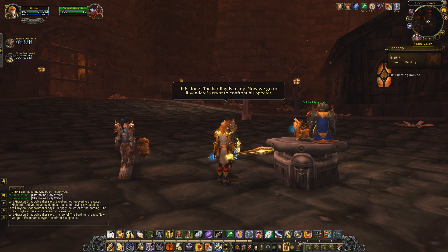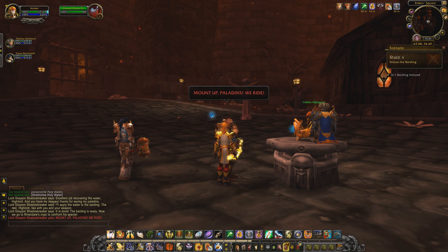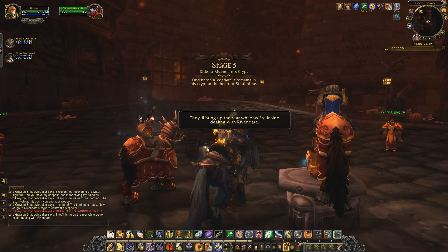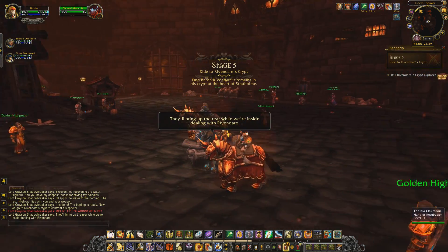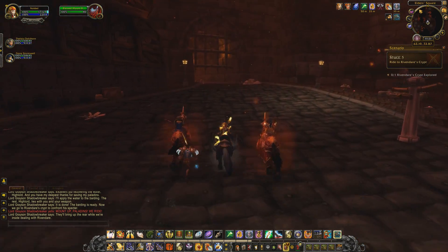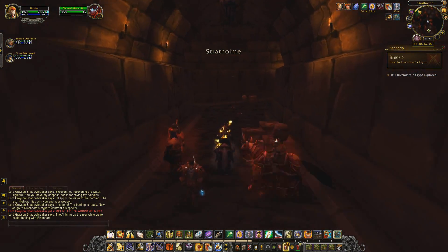Now we go to Rivendare's crypt to confront his spectre. We mount up and ride, with our paladin companions bringing up the rear while we're inside dealing with Rivendare — though Grayson doesn't feel like using his own mount right now, as he just walks through the city.